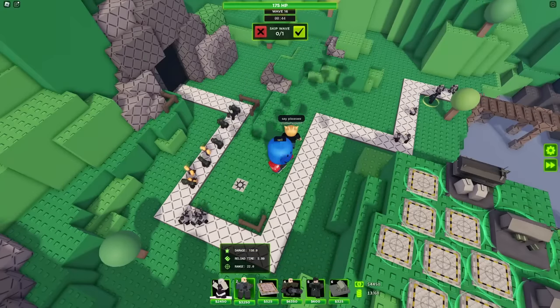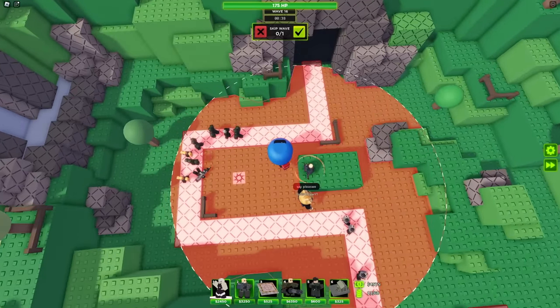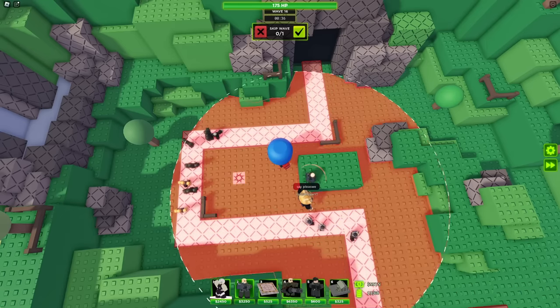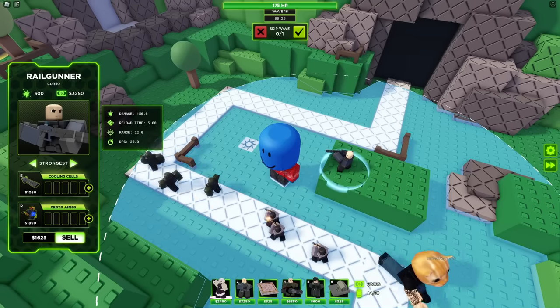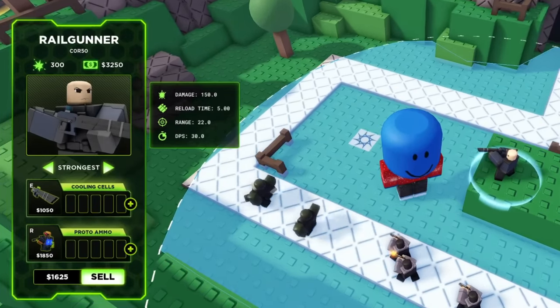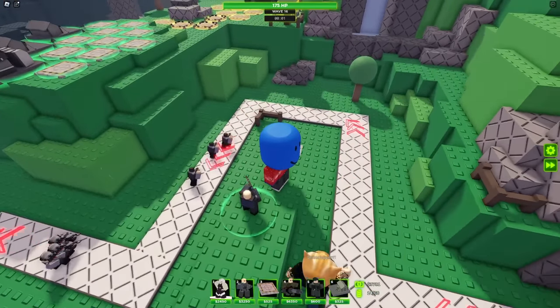I finally have enough cash to buy it on wave 16. That's a lot of range — I'm pretty sure that's more range than the Missile Trooper. Let's just see what it does. It seems to be a single target tower, and it's set to strongest by default. That's interesting — so it's kind of like a high damage single target tower, kind of like the Ranger from TDS.